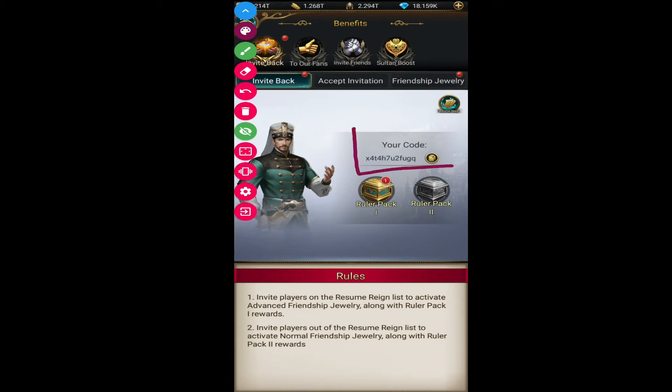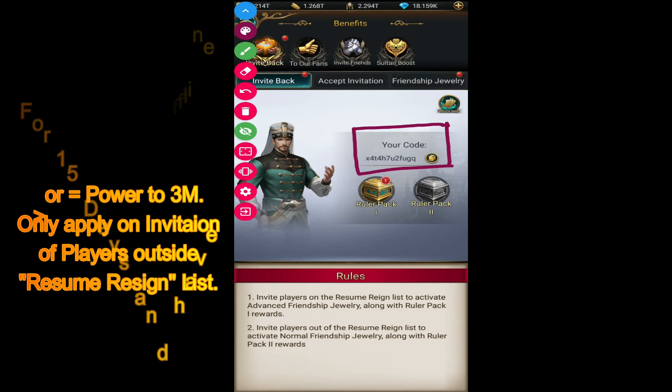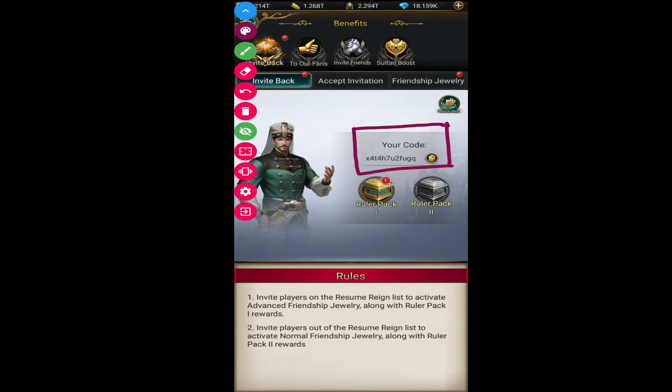Moving on to how you can invite them — it's very simple. You see this code? This code you have to give to the player you want to invite, either from the list or outside the list. If they are on the list, they don't need that requirement. If they are not on the list, they must meet that requirement.